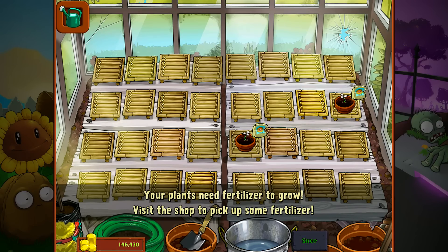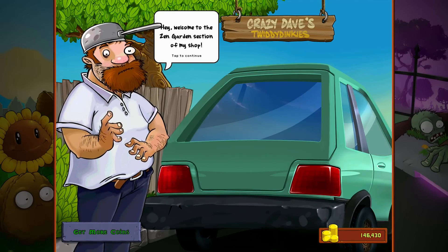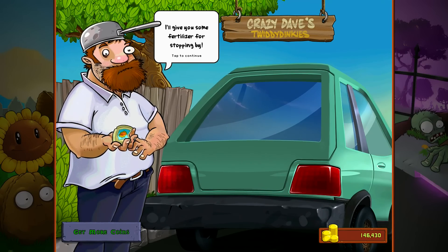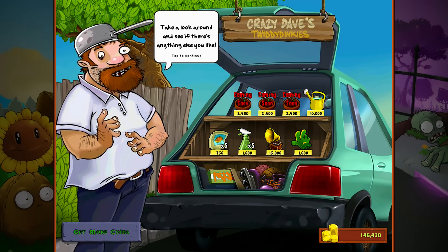We need fertilizer to grow. Visit the shop to pick up some fertilizer, so we have to go to the shop now. Welcome to the Zen Garden section of my shop! I'll give you some fertilizer for stopping by! So there we go. Take a look around and see if there's anything else you'd like.